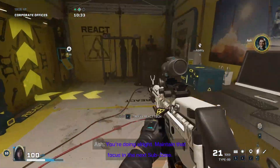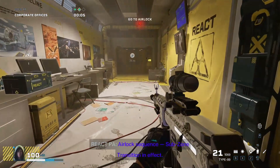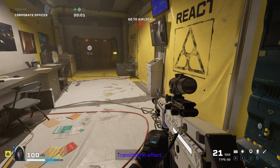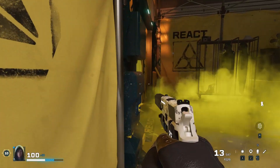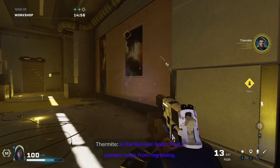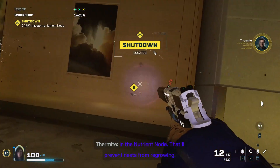You're doing alright. Maintain that focus in the next subzone. Airlock sequence, subzone transition in effect. Injectors are in the dispenser, and then you can plant them in the nutrient node. That'll prevent nests from regrowing.